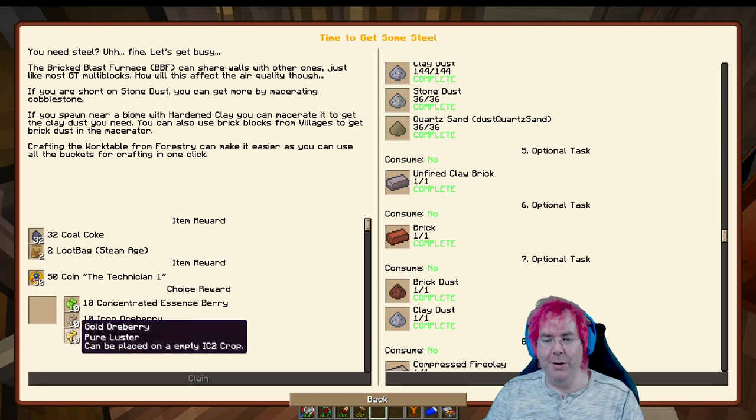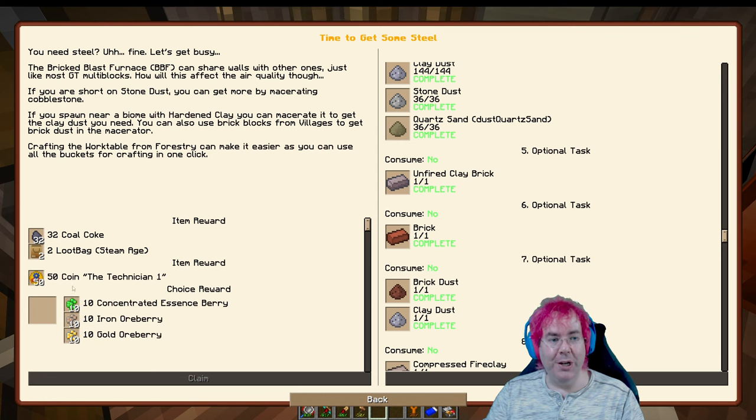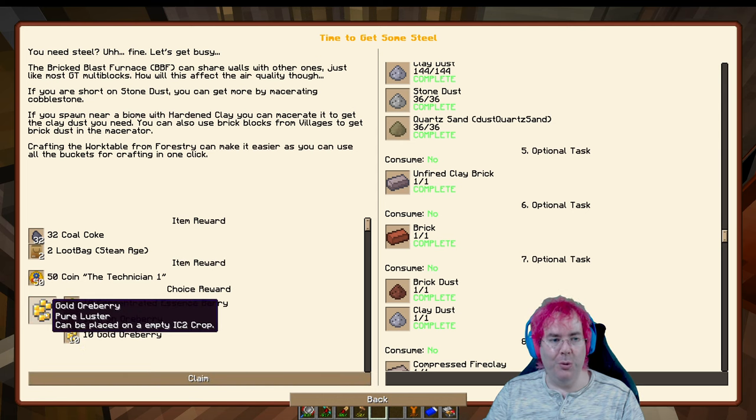I'm going to take the gold ore berries because we have the other two so we can grow more — but we don't have gold ore berries yet.